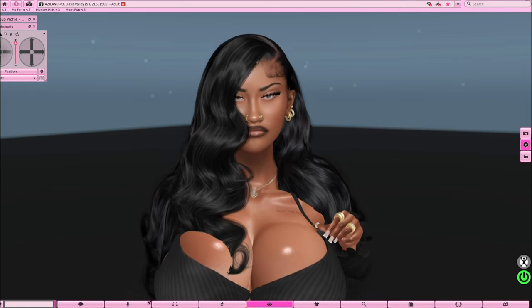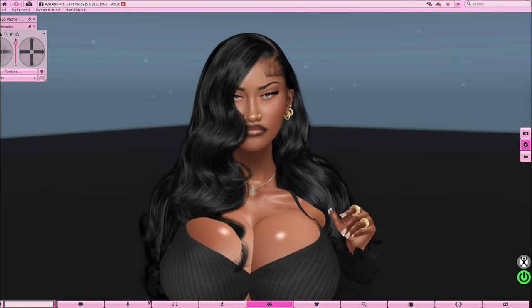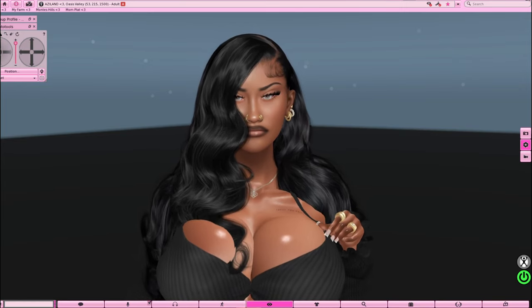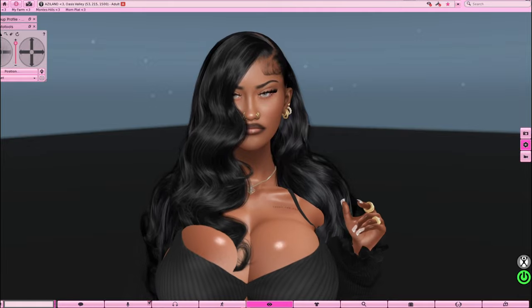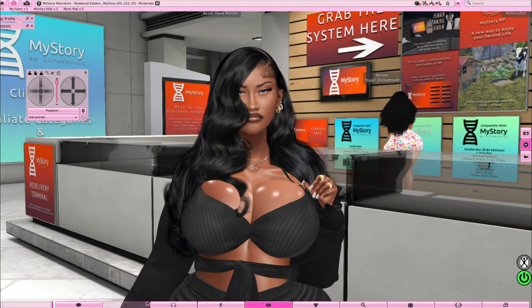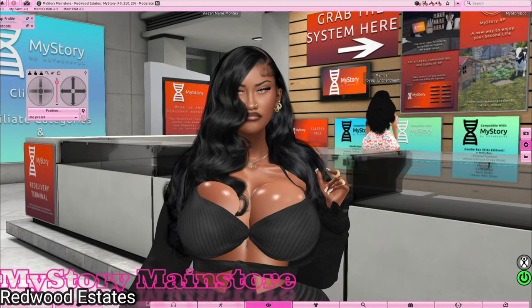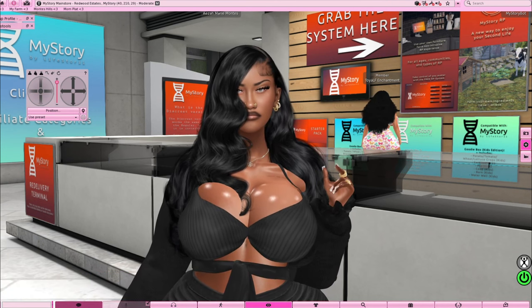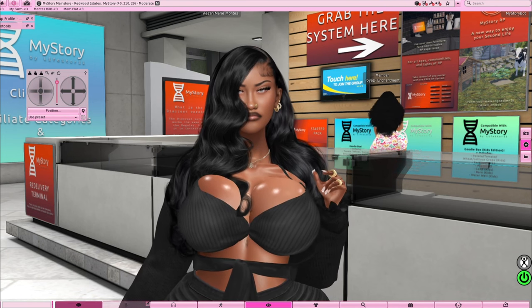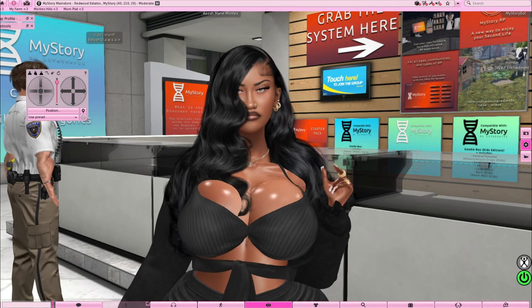I'm also going to show y'all how to find a deal, because the My Story main store stuff is high, and honey we are not trying to spend a pretty coin at that store. So I'm gonna show y'all where to get some stuff for the low. We're at the My Story main store — they do have weekly sales, Sunday to Sunday, and it's some good stuff on there because those fields and scenes can be expensive, so make sure y'all shop the sales.